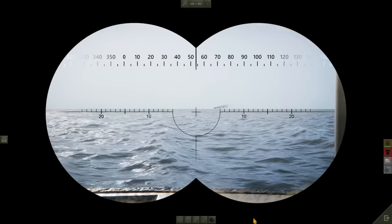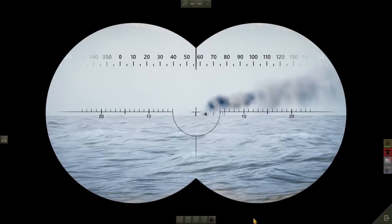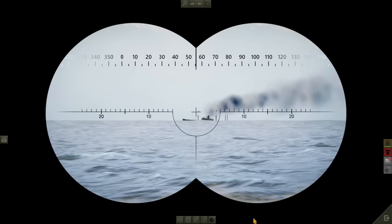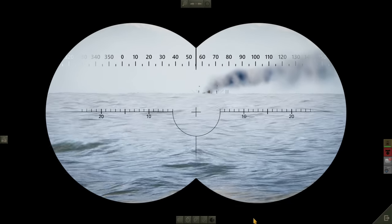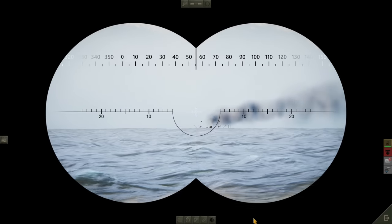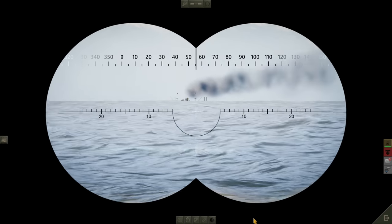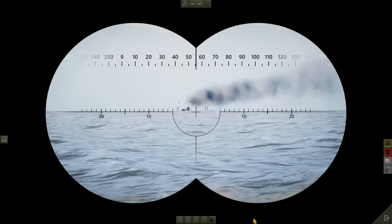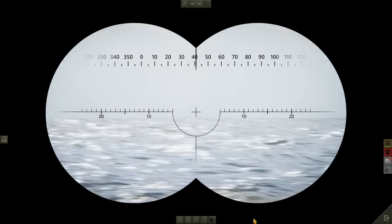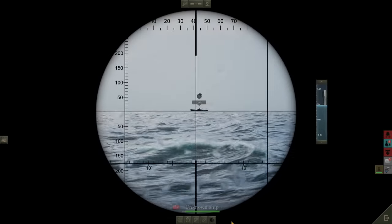We were unable to locate that contact reported by U1106, but we've followed the northerly course they said it was going on. We've almost made it up to Ireland. We have spotted another merchant ship on its own, heading towards the western ports of the UK. So what we're going to do is look to get ourselves into a position where we can have a shot at this one. We've got a couple of torpedoes in the forward tubes and one in the rear. We've also got the deck gun. I'd like to be able to sink at least a couple of ships before we head back to port.